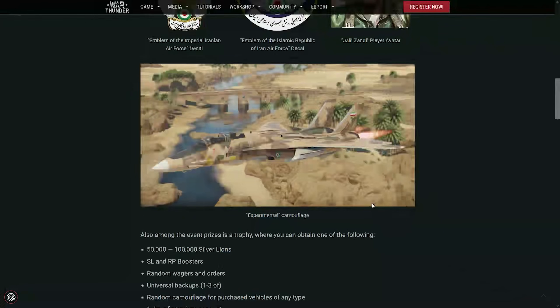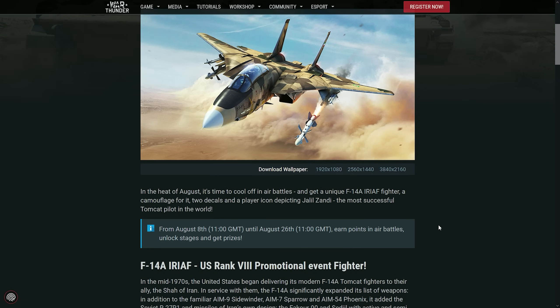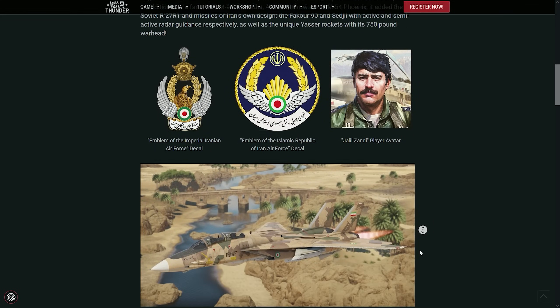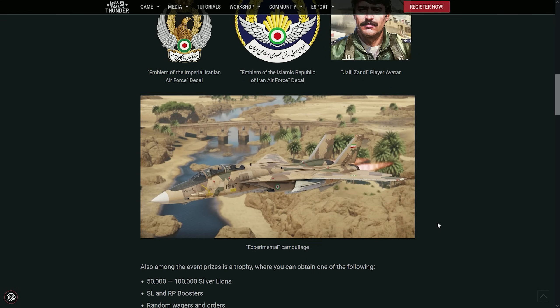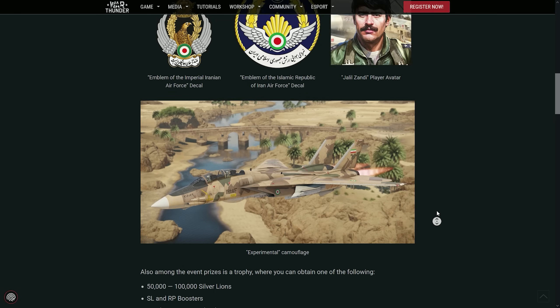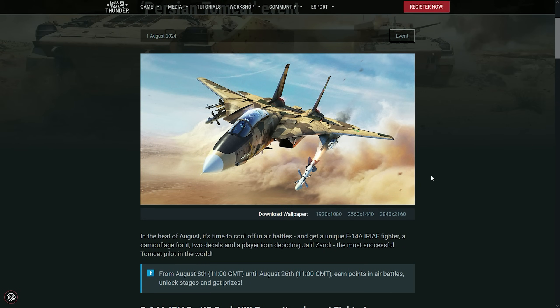Why would you sell this thing? Come on — it's the coolest F-14 ever. It's an F-14 that takes Russian weaponry. It's the weirdest F-14 ever. Very, very cool. I'm excited about this event. Thank you, Gaijin — this is the type of event that I want personally. I told you guys an F-14A for Iran would eventually come. See you on the next one, make sure to subscribe. Bye guys!